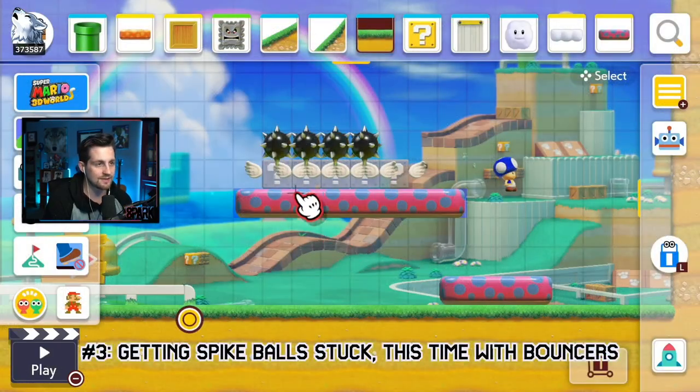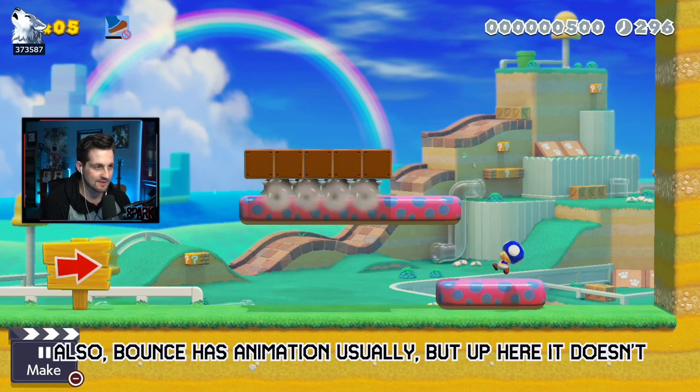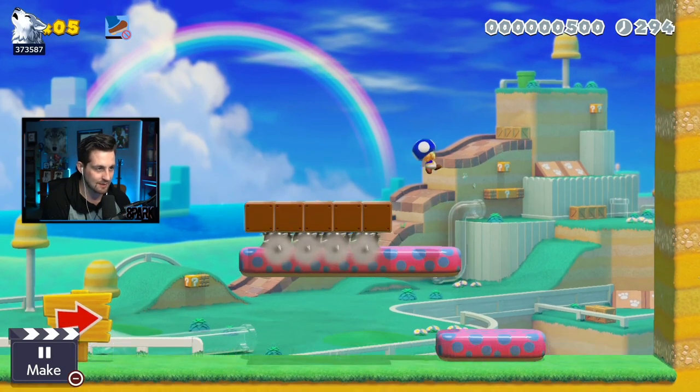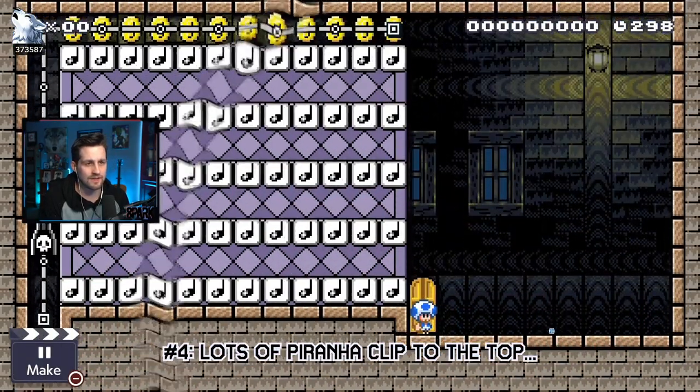Glitch number three: using this setup, we can get spike balls stuck in place as they roll. Also, there's an animation when you jump on the bounce, but when you jump on this particular bounce there is no animation — you just kind of bounce up like that.